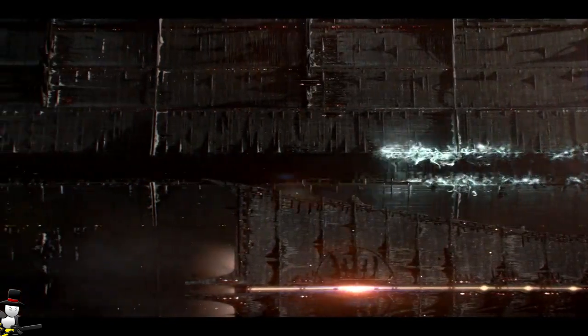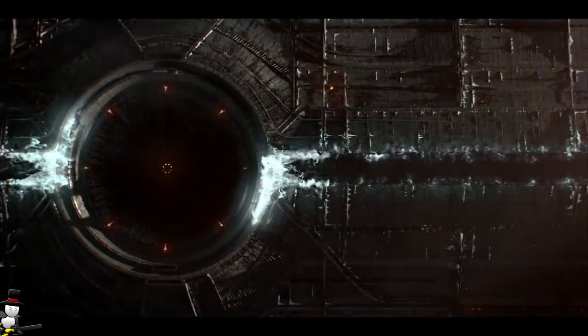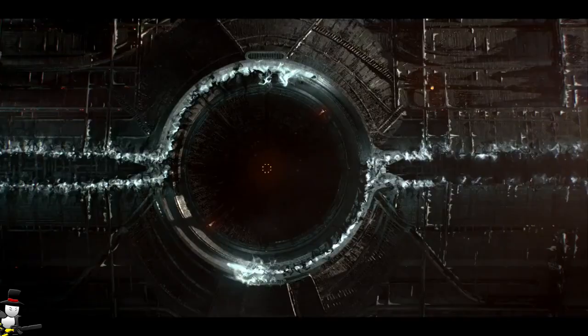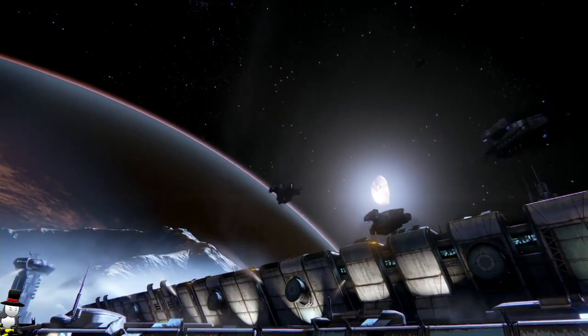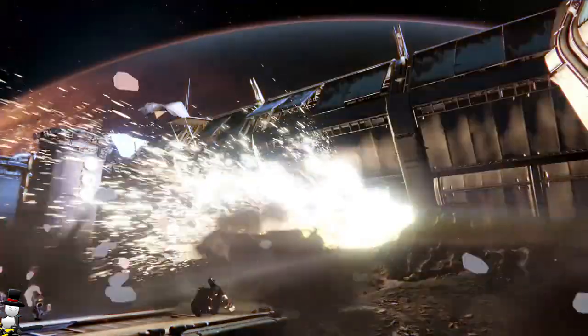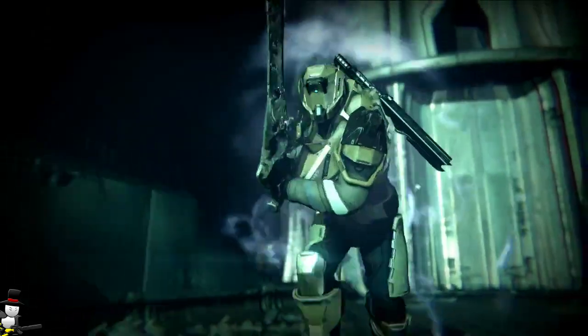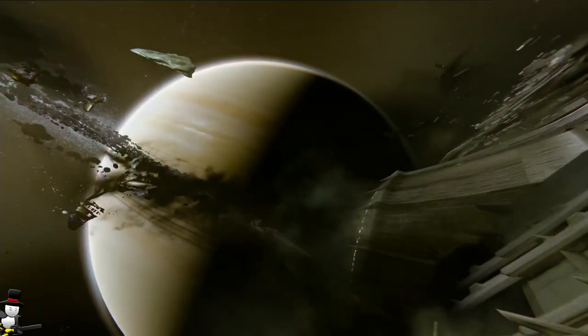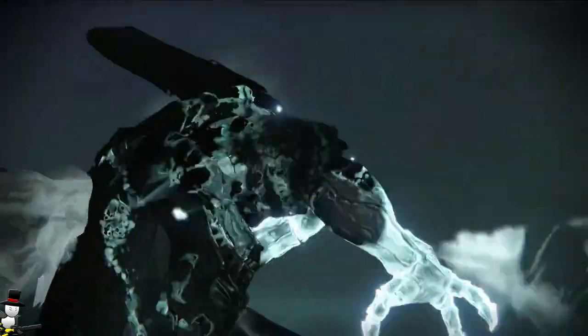Taken Knights have an AOE scorch attack that dissuades close combat. AOE means area of effect, so around the Knight — let's say it burns the floor in a certain distance around him — if you get anywhere near him it's going to do major damage, so you have to fight from range. This is going to be particularly scary in close-quarter combat maps, like the Taniks strike mission where you fight Taniks in that little hallway. If you have Taken Knights with this ability there, it's going to be very hard to get through.